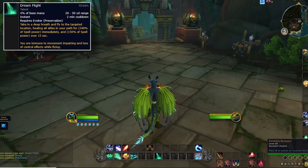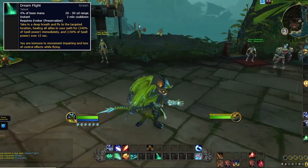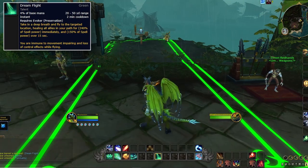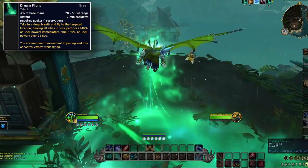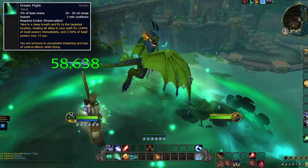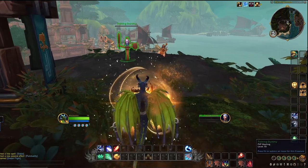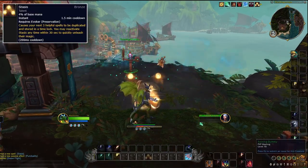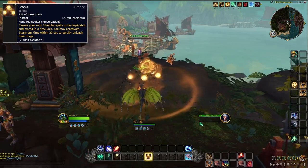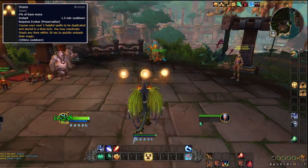Dreamflight is an ability you can aim in a giant rectangle that will fly over in a path, healing allies for huge amounts instantly and putting a big heal over time on them. This will also remove all roots you have on yourself and provide immunity to all CC — crowd control. The last big cooldown you get is Stasis, causing your next three healing spells to be stored, and then for 30 seconds you can click Stasis at any time and it will shoot all three spells right back out.